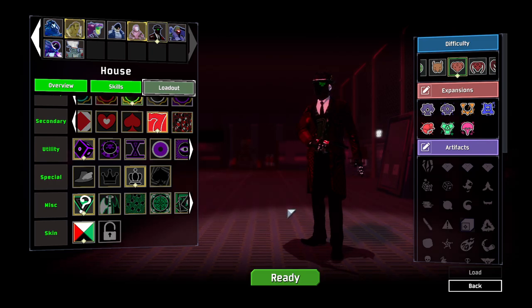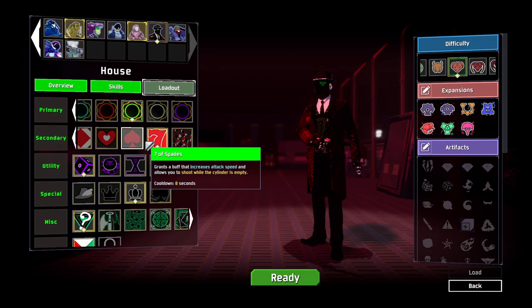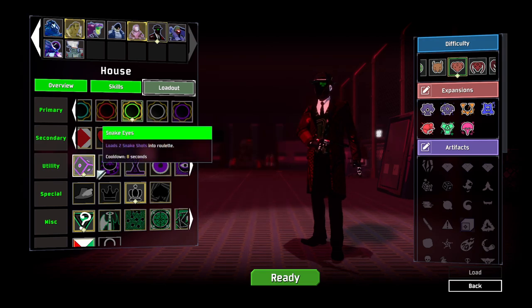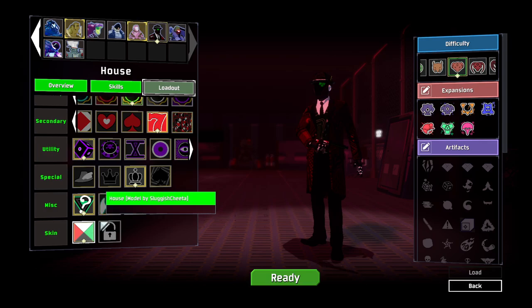Hello everybody and welcome back to some more Risk of Rain. Today we're gonna be jumping in as the character known as House. This character seems crazy. Basically, he is random. He has a lot of luck based things. We're gonna be jumping in with the explosive shot, the jackpot, the snake eyes, the king, and the wild card.